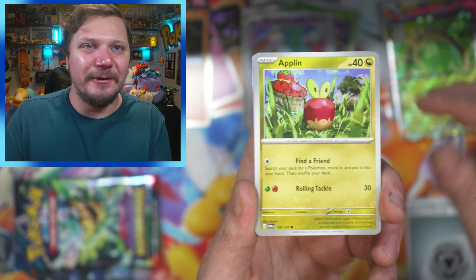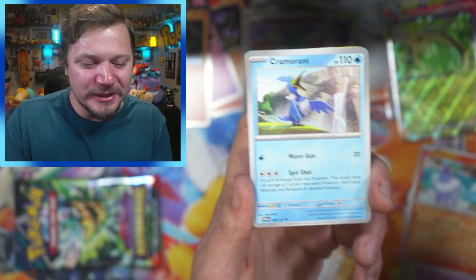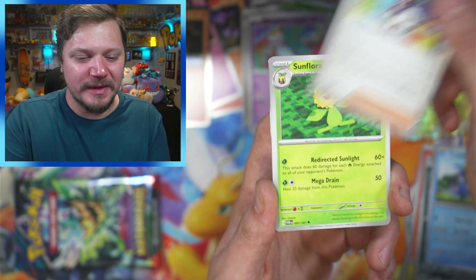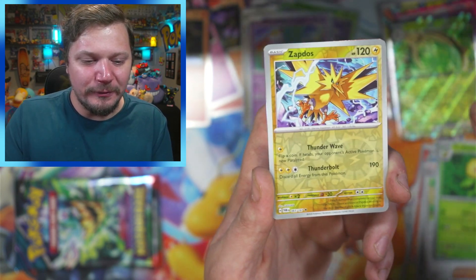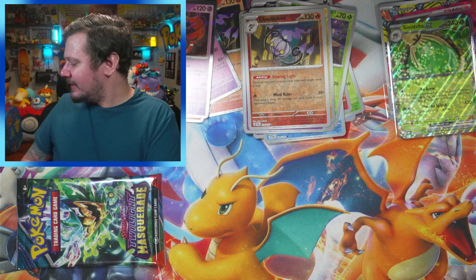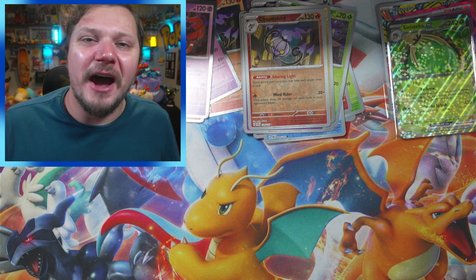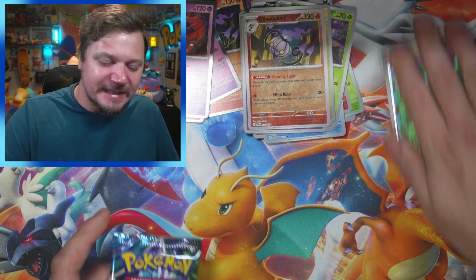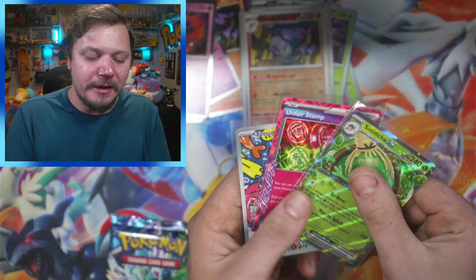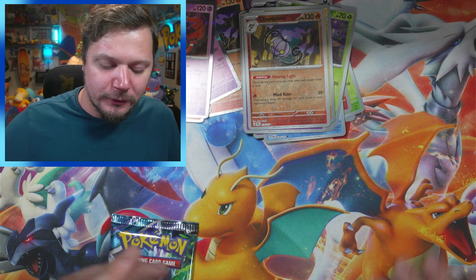Steel — we got one right, let's go! We got Applin, Swirlix, Litwick, Poochyena, Cramorant, Kieran, Sunflora, Zapdos, Chandelure, and a Pheasant Dippity! Oh my goodness, let's go! We are on the final pack of today's video.